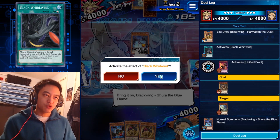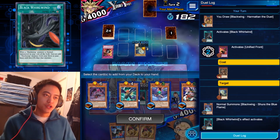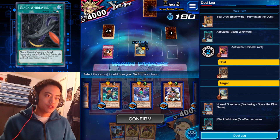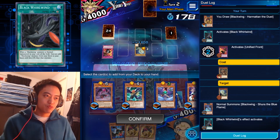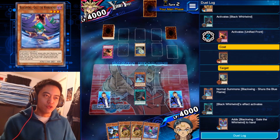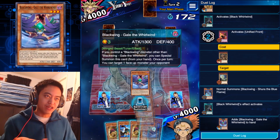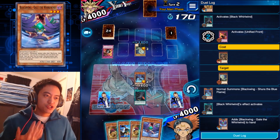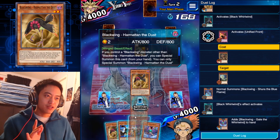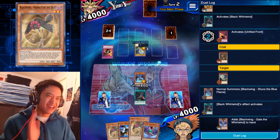Let's do a little combo here. What I normally do is get Black Whirlwind activated, so whenever you summon a monster you can get another Black Wing monster from your deck. It has to have an attack lower than the monster that you summoned. So let's just do this combo — we could actually win this in one turn depending on how it plays out.